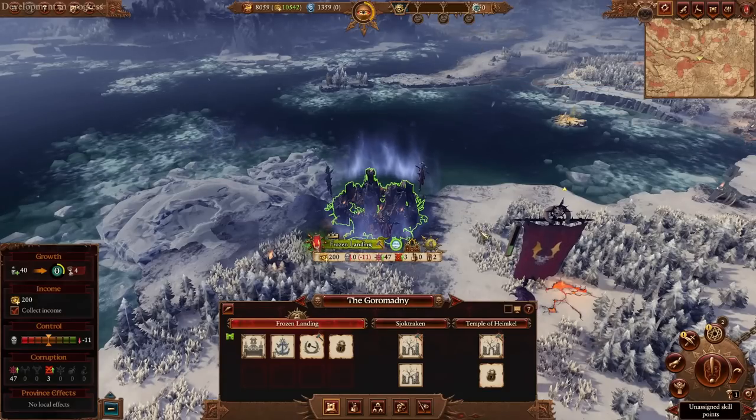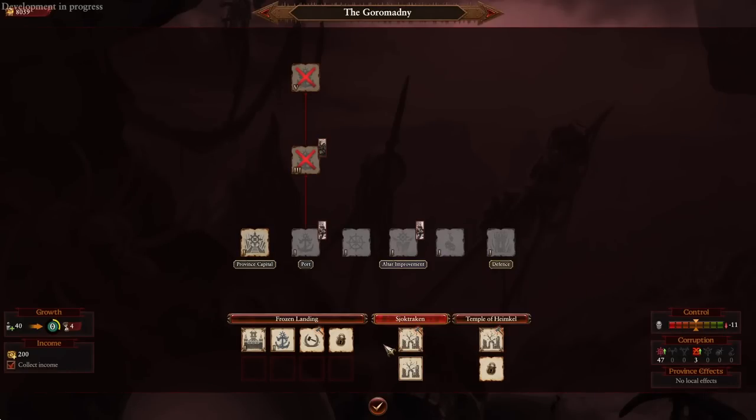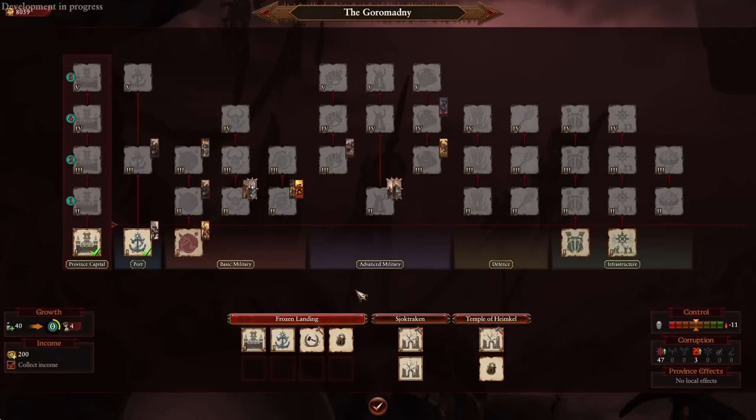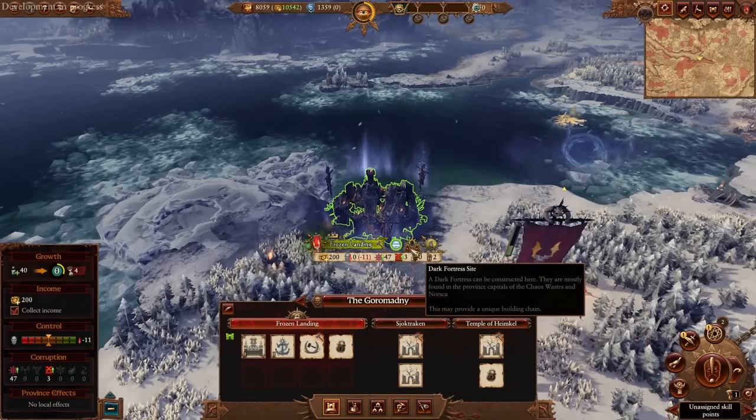These champions prefer to sack settlements for more souls rather than occupy them like traditional factions, and the game design reflects this. For most settlements there are only going to be two building slots with a very limited assortment of buildings for the second slot, with the exception of designated Dark Fortresses, which build out like a regular faction capital. We'll be looking at the actual buildings available and some strategies for which buildings to go for.